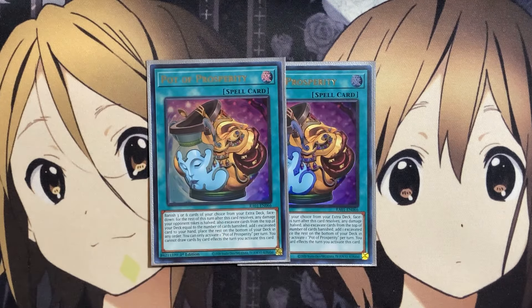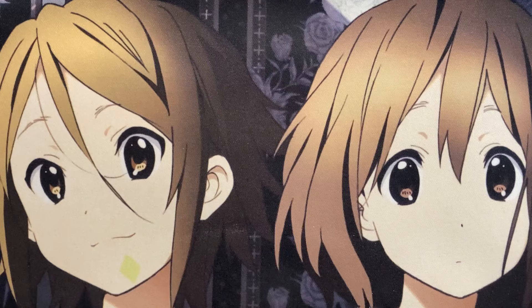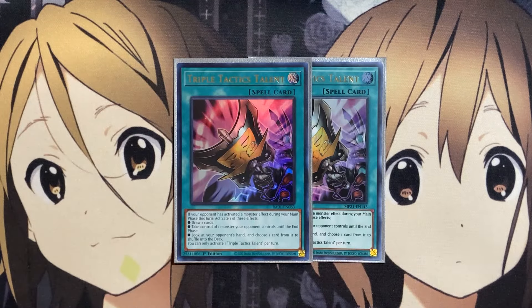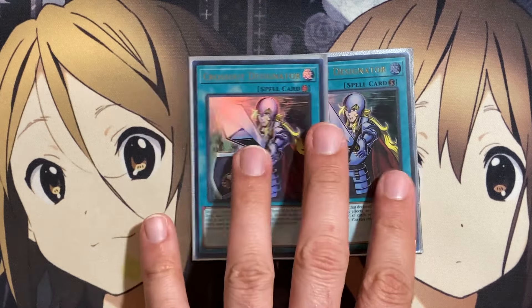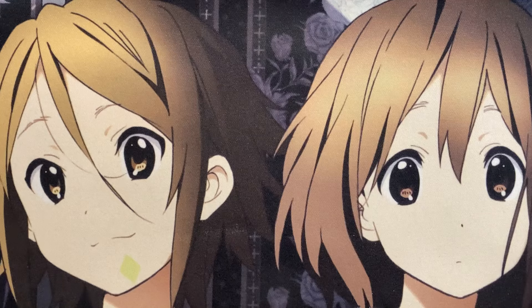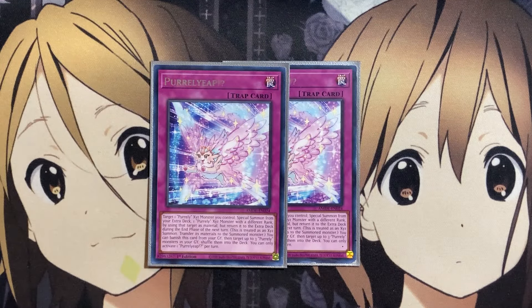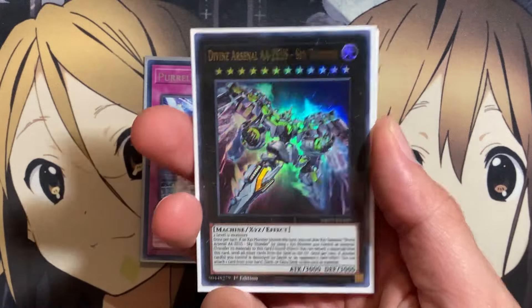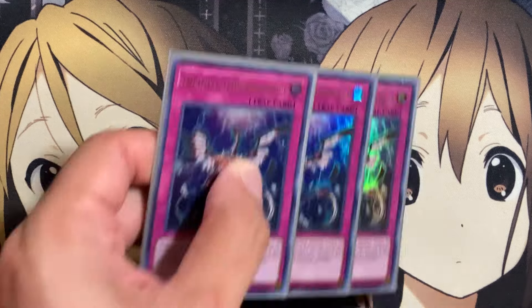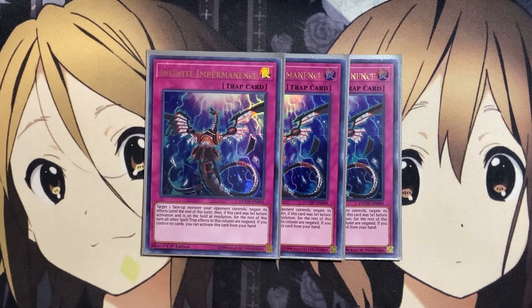For more generic spells, we run two copies of Pot of Prosperity — we don't use it much since most of our extra deck is needed for Pirelli summons, but even going for three excavations you may hit the one spell or monster you need. We also run two copies of Triple Tactics Talent as another hand trap option, along with two copies of Crossout Designator and one copy of Called by the Grave. For traps, we run two copies of Pearl Yeap: target one Pirelli exceeds monster you control and special summon one Pirelli exceeds monster with a different rank using that card's material, but it returns to the extra deck during the end phase of the next turn. You can also banish Pearl Yeap from the graveyard to shuffle up to three Pirelli monsters from your graveyard back into the deck. The last traps are three copies of Infinite Impermanence, another hand trap choice and an additional target for Crossout Designator.